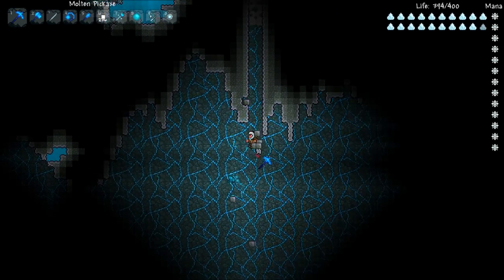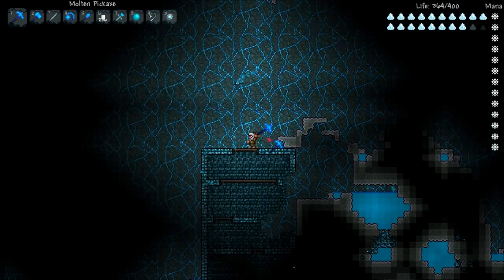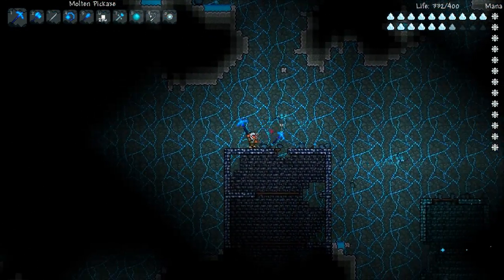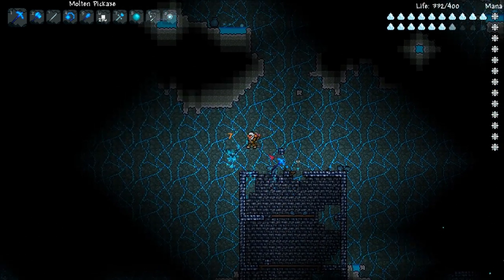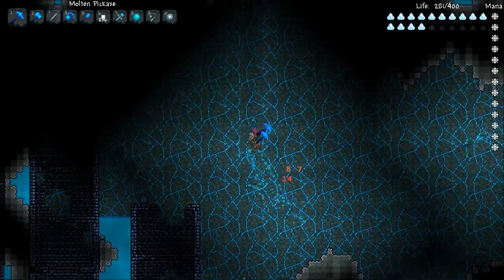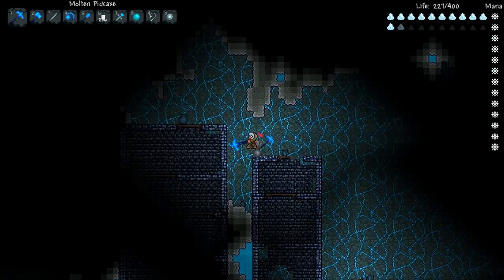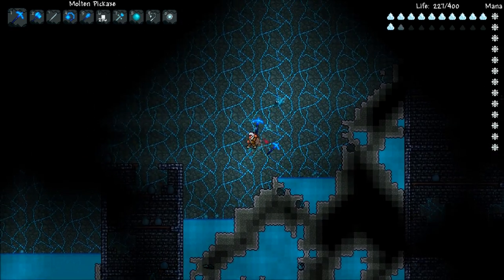Here we are in Hellworld and as you can see the background looks really nice, and so does the lava. It will kill you if you go in because it's just so cold, you know what I mean? The bricks look really nice as well. This is really nice — this is one of the best things about this texture pack because Hell is completely retextured and it looks amazing. That's Hellworld — I think I've got one more thing to show you guys.